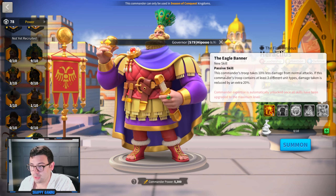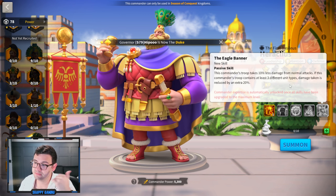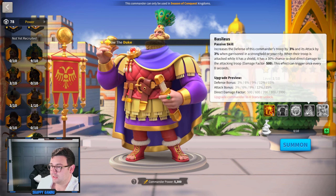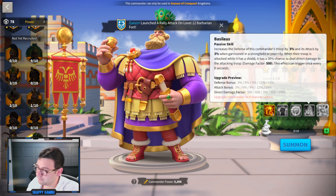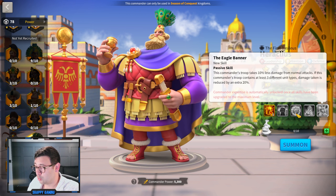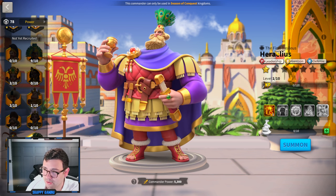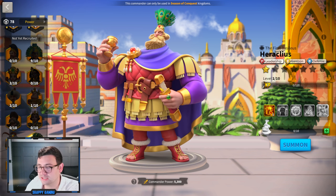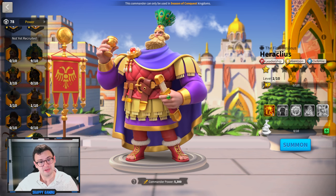This commander's troop takes 10% less damage from normal attacks. If this commander's troop contains at least three different unit types, damage taken is reduced by an extra 20%. He's really tanky. I'm thinking Honda, maybe YSS in the field — YSS is really good in the field, no one talks about it. Maybe you could put him with Aethelflaed. Personally I don't like him and I'm not going to be maxing him. I guess you could have Heraclius-YSS as your city garrison, but I'm not sold on him.